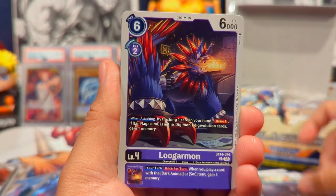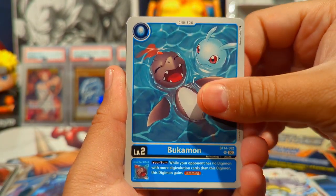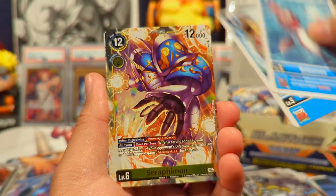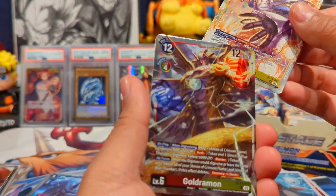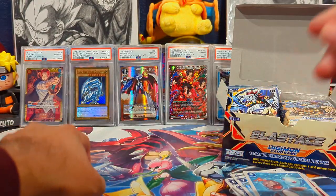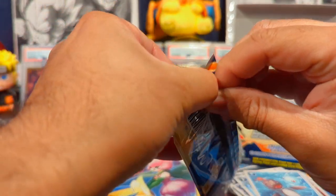We have Dokugamon, Datamon, Heaven's Knuckle, Unimon, Piximon, DCD Bomb, Loogamon — I think that's an archetype in this set — GGmon, Bukamon. Oh, pulling two there: a Shogun Gekomon, a Sorafimon rare, and a Goldramon rare. Sorry, the camera is just not focusing today — probably losing focus on the dope cards in the back.